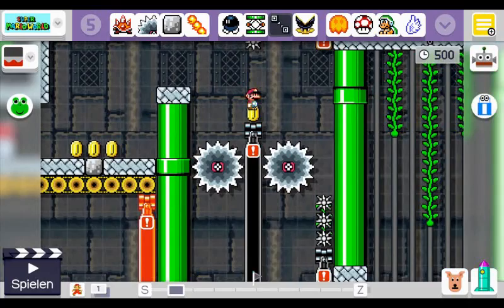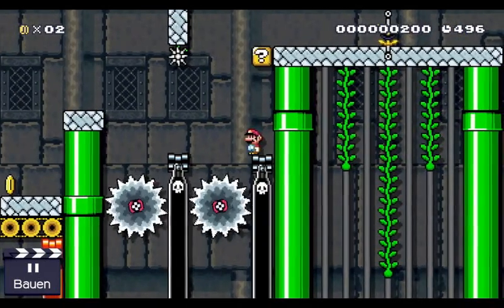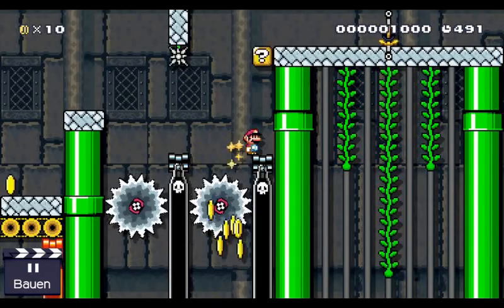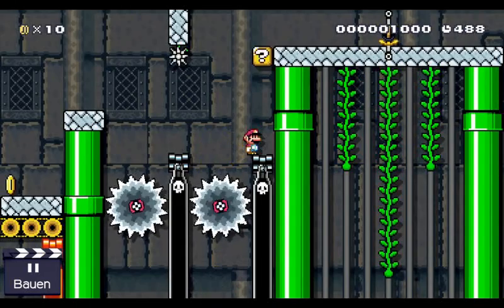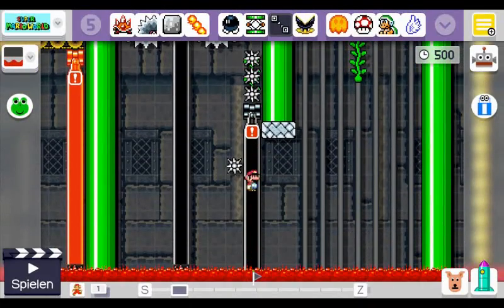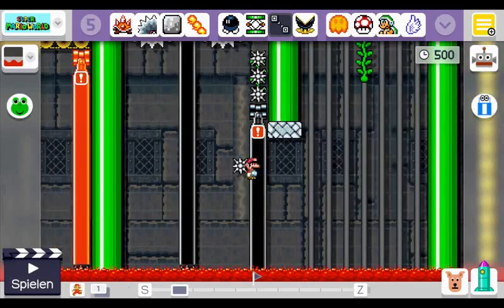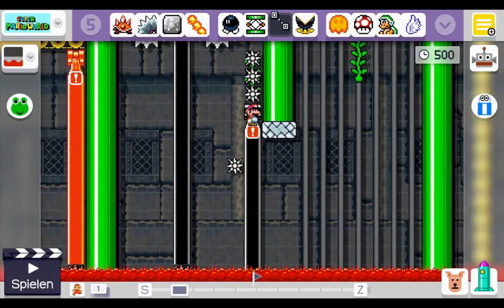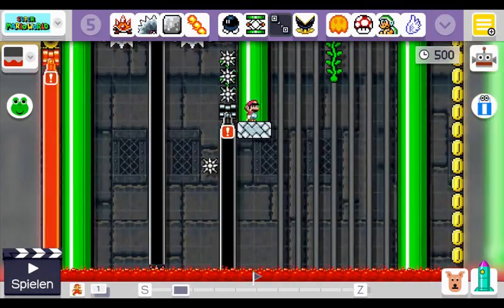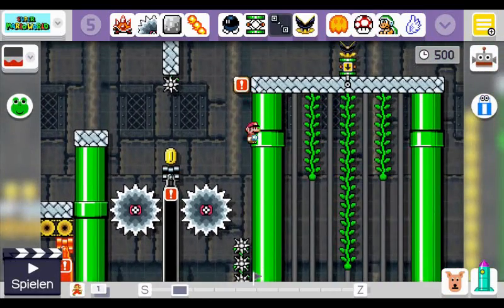That's already the next part: how does the cannon disappear again? If I go right here, nothing should happen, because the Monty Mole is still facing towards the spike. However, if I go far enough away to this side, the Monty Mole starts turning around and runs off the edge. As soon as the Monty Mole is not directly connected to the launcher anymore, the launcher teleports back to its original position down here. That's why the cannon suddenly goes away once you jump for the question mark block.